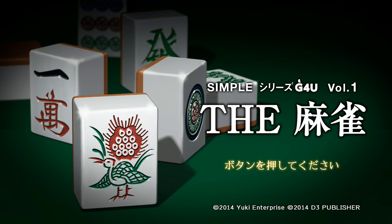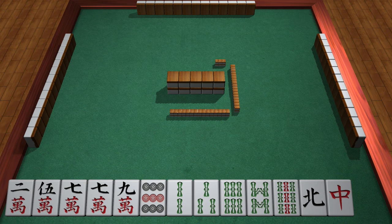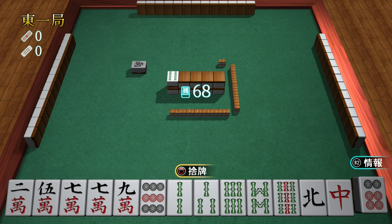Okay, here we are in Simple Series Volume 1, The Mahjong. This game is entirely in Japanese, but you don't need to worry about that. There's a lot of stuff going on here, so let's take it step by step. Right in the center, those big tiles — they're not that big in real life — that is the Dora Wall, which I'll get to later.